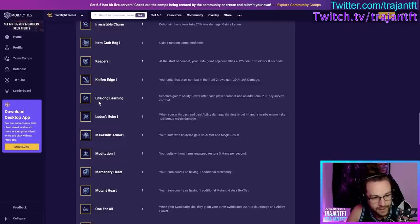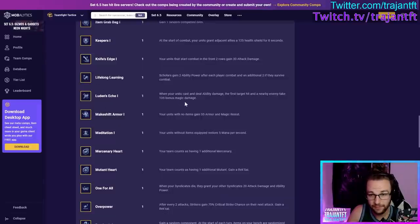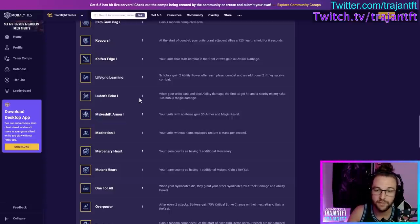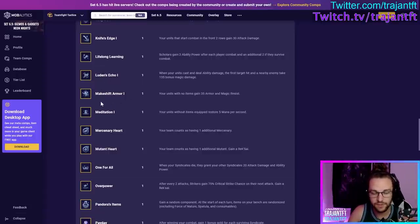Lifelong Learning — Scholars gain 2 ability power after each player combat, and an additional 2 if they survive. The meme is that I spent my whole life learning not to ever take this augment — so take it at your own risk. Only take it if you're going to play Scholars the whole game, and take it as early as possible. Luden's Echo — when your units cast and deal ability damage, the first target hit and nearby enemies take bonus magic damage. Very good in the early game, getting hard nerfed on the current patch. Much better with low mana cost champions like Brand or Ari, and better when you're already playing AP with magic shred.